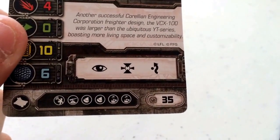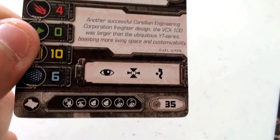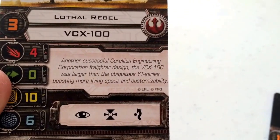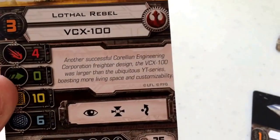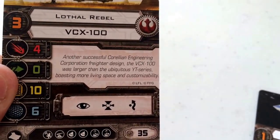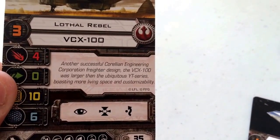The upgrade bar consists of a system upgrade, a turret, 2 warhead slots, 2 crew slots, as well as an enlisted tunnel modification. It's a common pilot, so there are no pilot abilities on the ship. The other pilots for the VCX are, I think, Hera and Zeb, Chopper, and Kanan Jarrus.